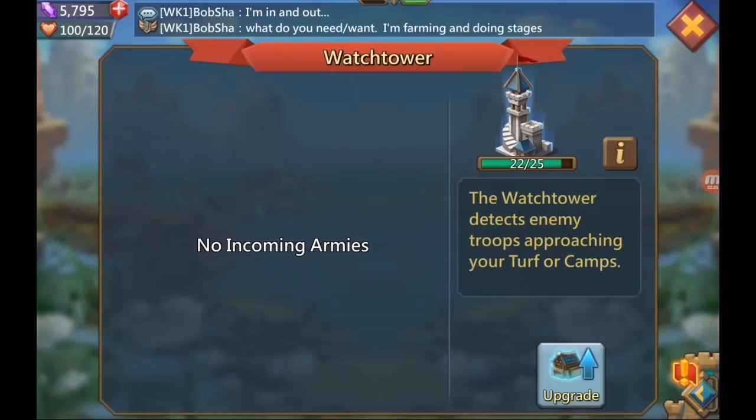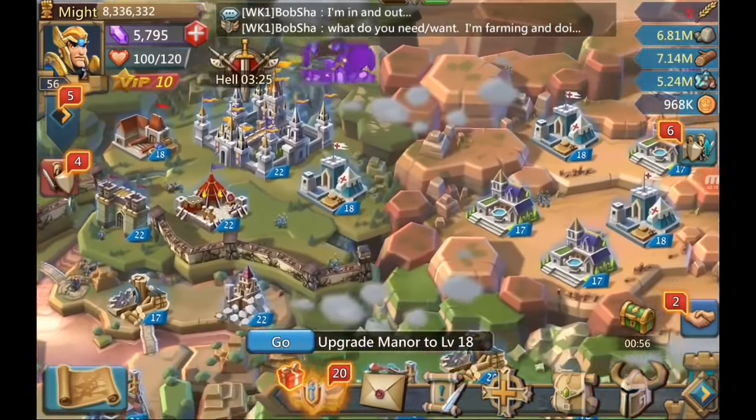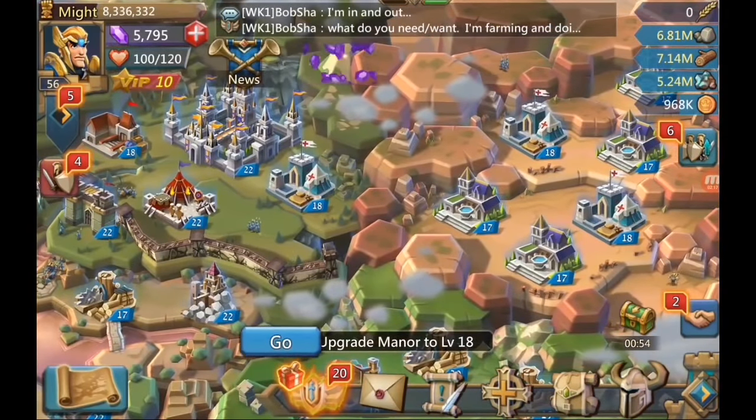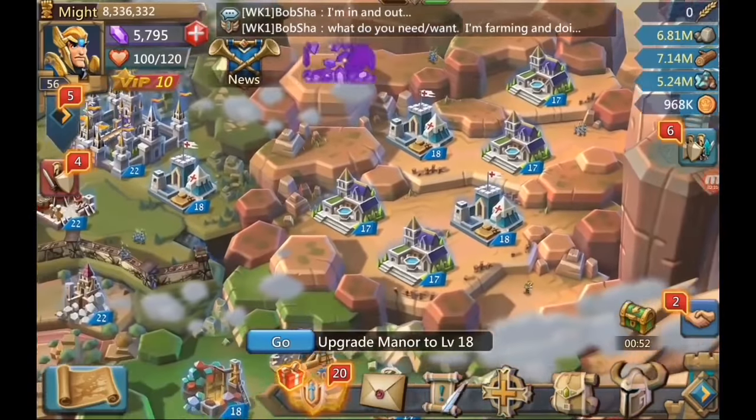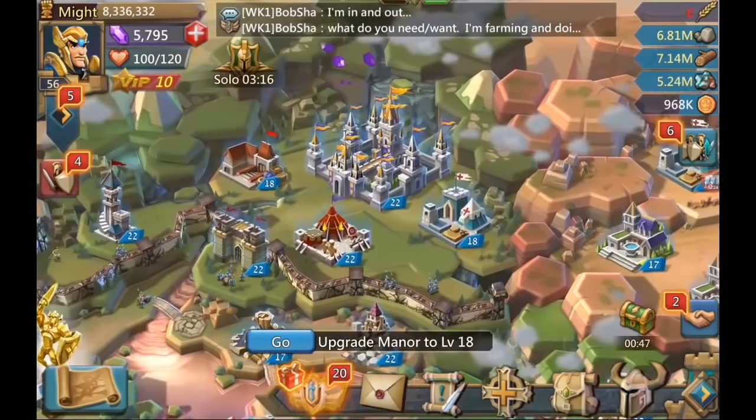Then we have the watchtower. The higher it is, the better it detects enemies approaching your camp — the more troops and details you can see. Now let's go over to this side and start with hospitals.